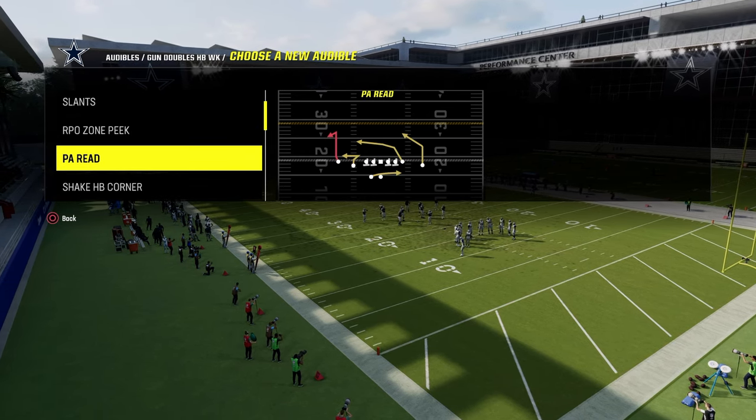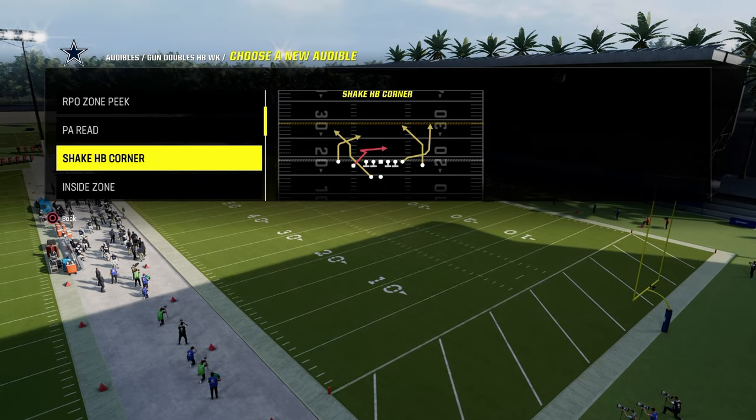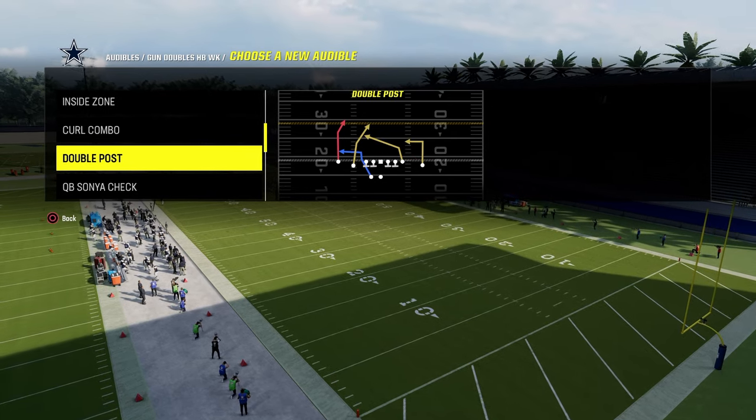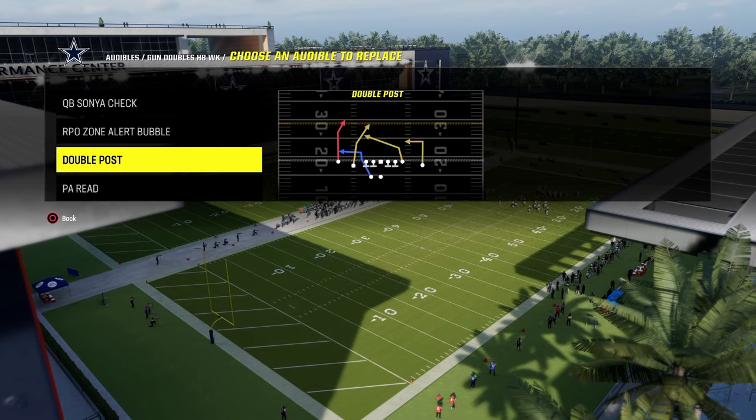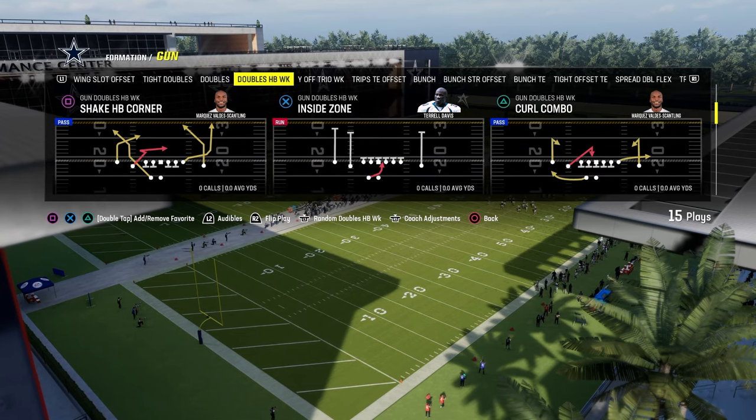We are going to use Hot Route Master for this. If you don't have Hot Route Master, you can still run it — I'd recommend a tight end apprentice or slot apprentice, but that's really all you need. As far as other audibles I like to utilize, I really like this QB Sonja check play. I don't really like four verticals out of this. PA Reid shake halfback corner is going to be our base play, and I like double post — double post is solid. You could put sail dig in here too.